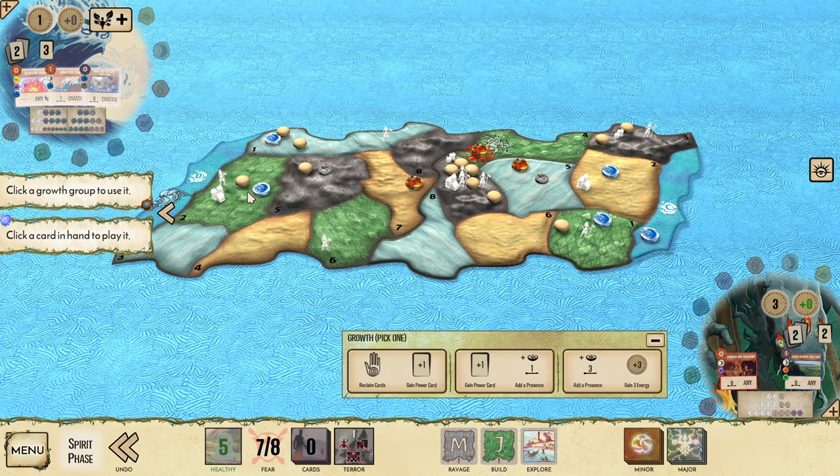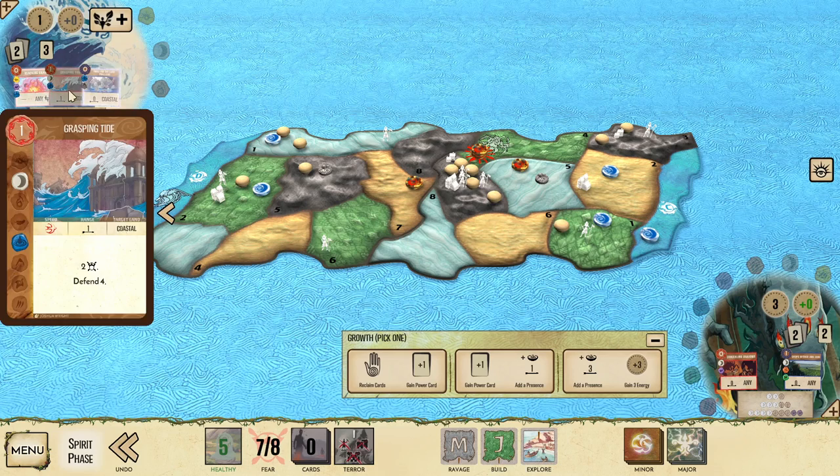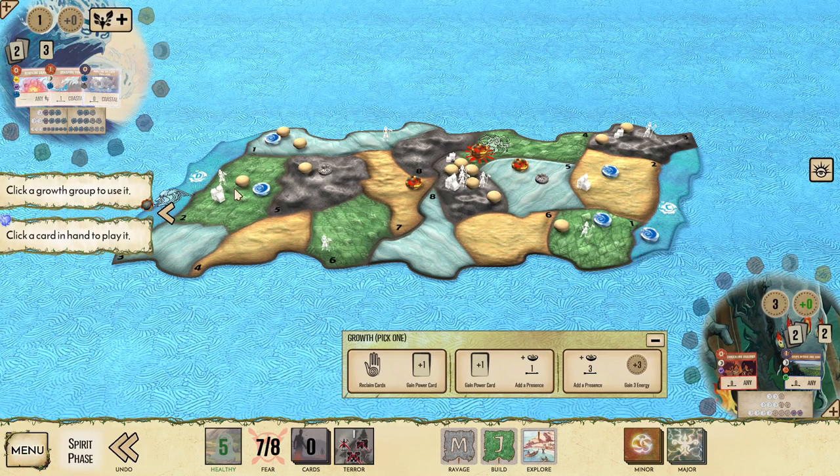In this case, where jungles are going to build, I want to drown the town that gets built there so that Grasping Tide will be enough to defend this land next turn. Otherwise I can drown the town that gets built in land one, or use Swallow the Land Dwellers to take out both the explorer and town — admittedly at the cost of a Dahan.